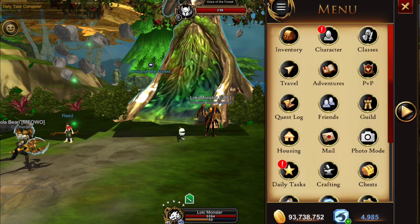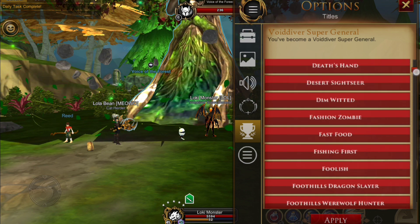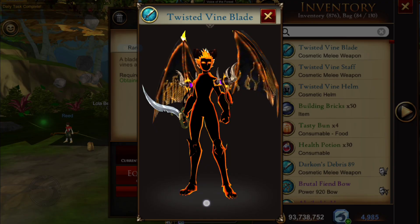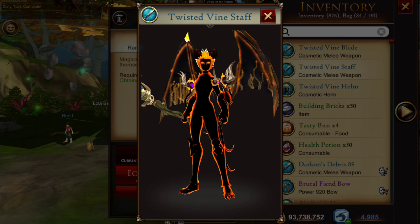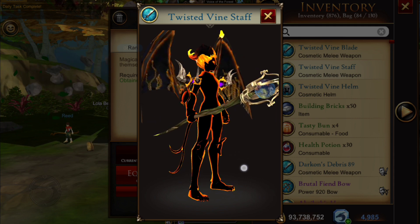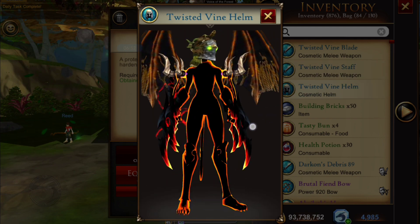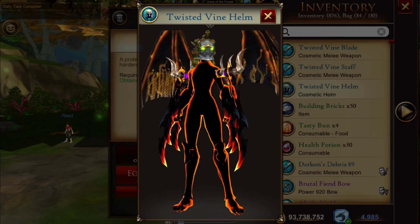You also earn a title. Bring up your character page, click the pen in the corner, and down in the questing section you'll find the title 'Earthen Protector.' Just click on it and apply it to equip that title. We also have the Twisted Vine Blade, the Vine Staff, and the Twisted Vine Helm. Like I said, all of these will automatically be added to your trove, which means free storage with Hootenann at the bank — you can get these anytime you want.